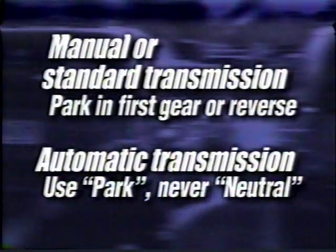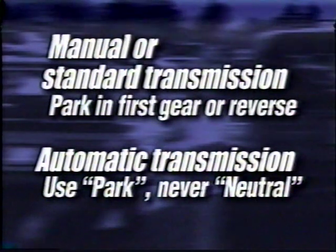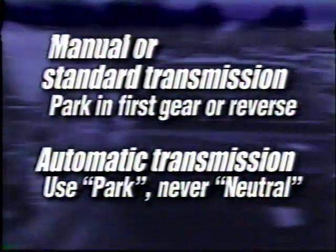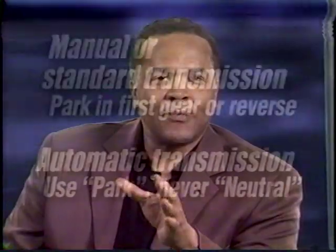Parallel parking is hard enough, but getting out of a tight spot when you're on a hill is even tougher. Just relax and take your time. Don't get discouraged if you stall or don't get out of a spot on your first try. When you park on a hill, if you have a manual transmission, make sure you leave it in first gear or reverse. An automatic transmission should be in park, and for both types of transmissions, always double-check to make sure the parking brake is on.